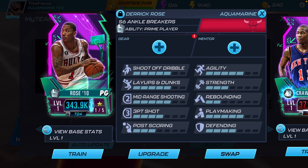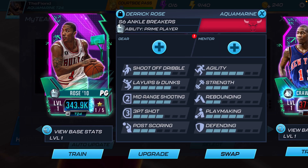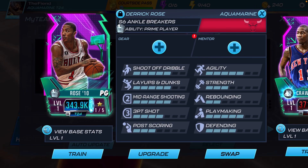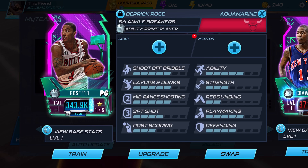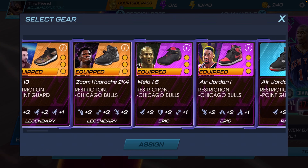At point guard, we're gonna throw on Derrick Rose — prime D-Rose, a Bulls Rose. People were definitely hyped when they saw this MVP Rose. Reading off Derrick Rose's stats: five in shoot off dribble, five in layups and dunks, five in mid-range shooting, five in agility and playmaking. For attributes, definitely bring up his defending, agility, and layups and dunks. I don't recommend boosting shooting for Derrick Rose because he is actually not a good shooter in this game — this is my second experience with a Derrick Rose card, and he's decent but not a good shooter, so boost up everything else other than shooting.